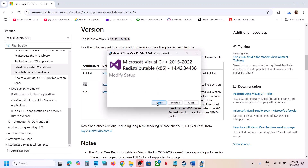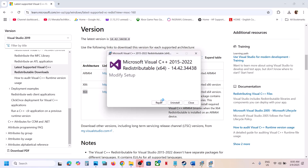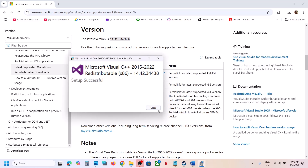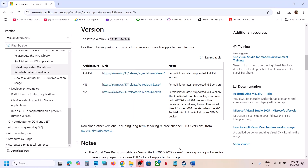If you see the Repair option click Repair; if you see the Install button click Install, and click Yes to allow. Download the x64 file as well — again, repair or install as appropriate. Let the installation complete and make sure both files are installed. After installation, you must restart your system, then launch the game and check.